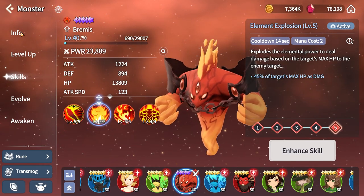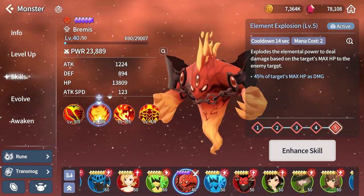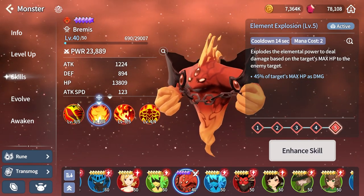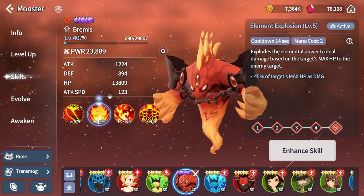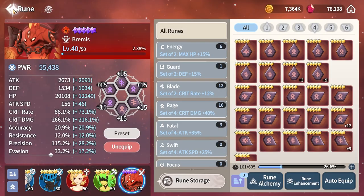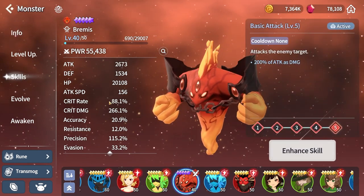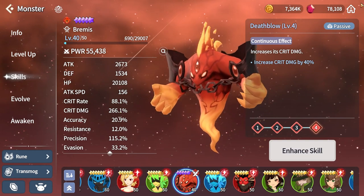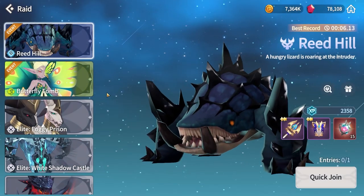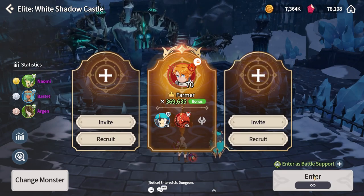We'll see the damage it does and then compare it with skills with regular multipliers. For regular multipliers, we'll be testing with 6-star level 70 units because that's what you pretty much use in raids, and we'll see how well that compares. Let's rune up this guy on my main rage set - he has 266 crit damage. That passive will put him at a bit over 300 crit damage. We're gonna go into a raid and test the damage with a Galleon buff.